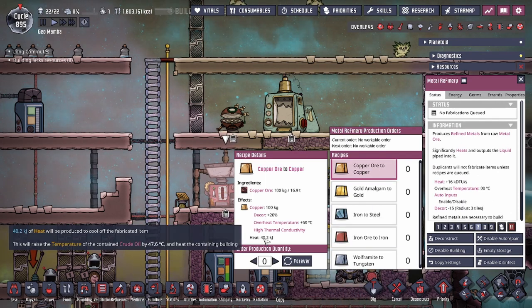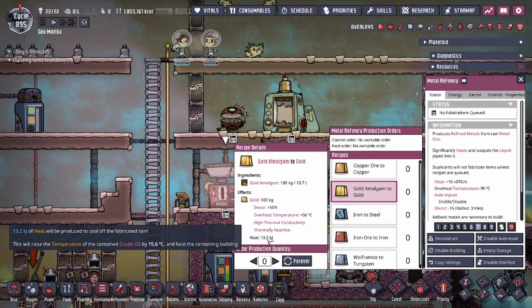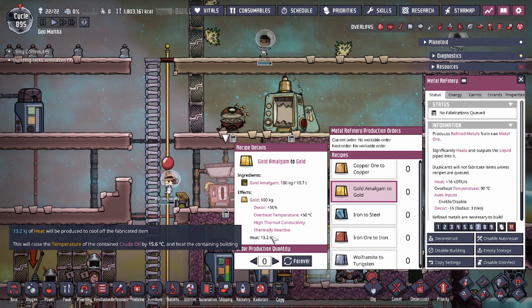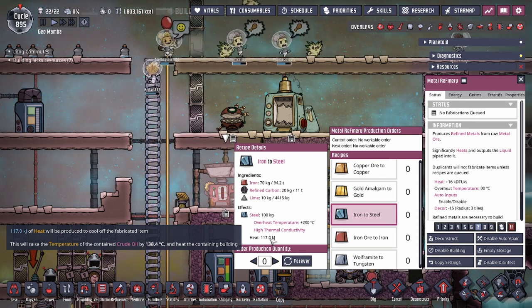In my case I'm using crude oil as the liquid medium. If you hover over the heat tooltip, it tells you how much heat you're going to be applying to your liquid medium — this is a good indicator of whether you might boil the liquid if it gets too hot. If it does boil, it's going to break your pipes. The game will automatically adjust the element shown to whatever you're using in your Metal Refinery. Something like steel is going to drastically superheat the liquid, so you'll need to deal with that heat output.